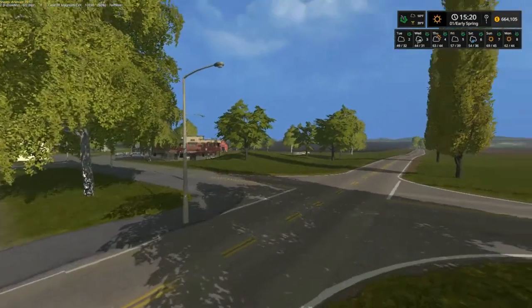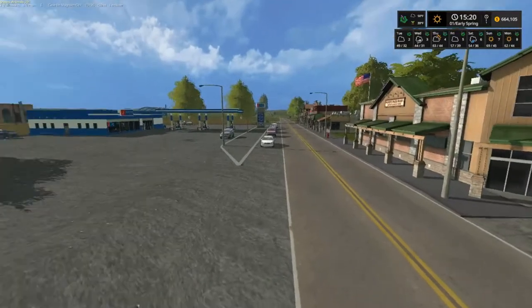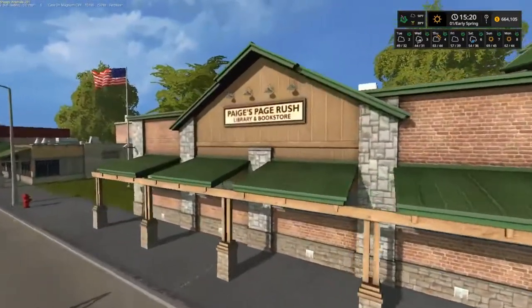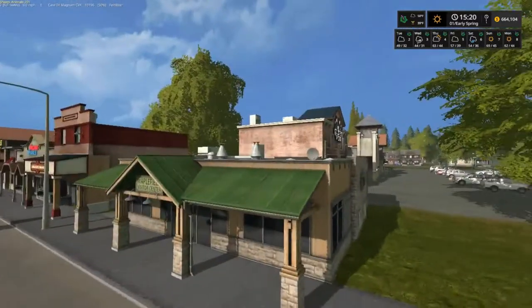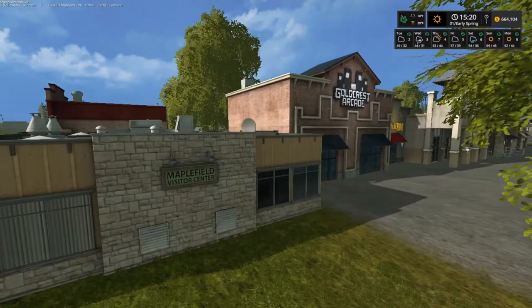The sheep was over that way - you can see there's a pen right there. And I started right down there. There's a gas station. Library and bookstore - we got a bookstore. Goldcrest Arcade.